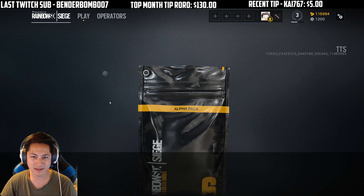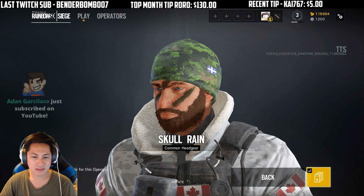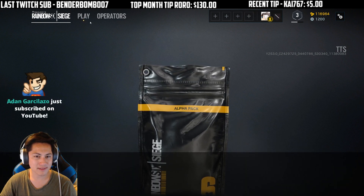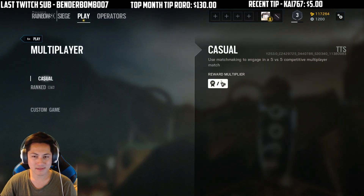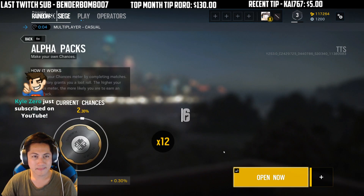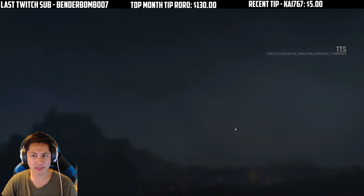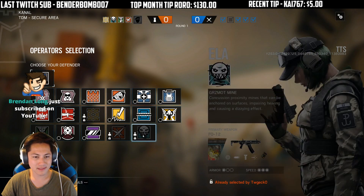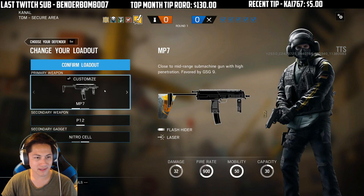Hashtag Roro in YouTube chat for donating $20, dude. Wait, while I'm doing alpha packs, could I actually queue in casual? Let's see — yeah, I could. Let's just keep opening alpha packs, got 12 left. Oh, did I get a game? I think I got a game. I guess we'll open the rest later. Of course people already picked Ying and Ella.